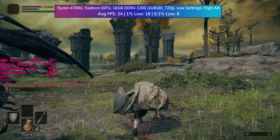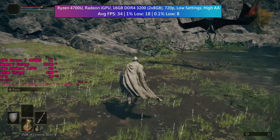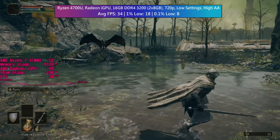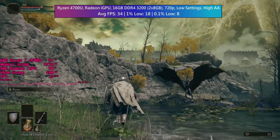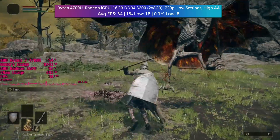As for the integrated graphics, I'm not sure which is better between the Radeon onboard graphics and the UHD 730 — it's probably the Radeon. But it all depends on which processor they're paired with, and the desktop AMD APU counterparts tend to do quite a bit better. I'll have to look at getting a 5600G or 5700G for future tests.